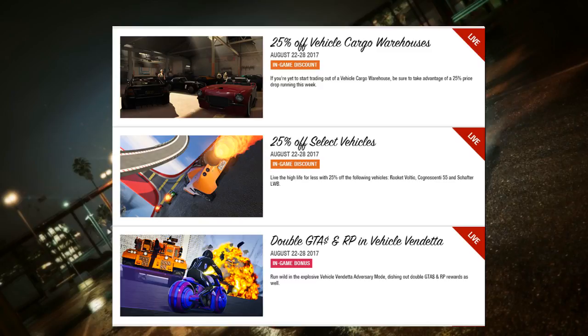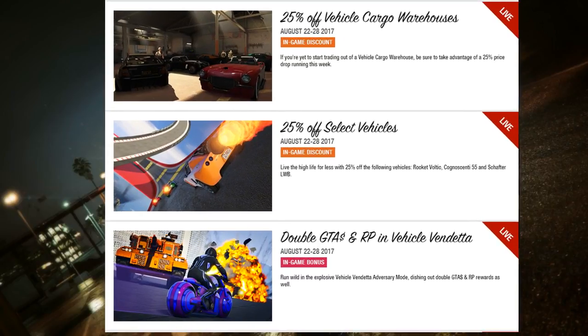There's also 25% off vehicle cargo warehouses. If you're yet to start trading out of a vehicle cargo warehouse, take advantage of the 25% price drop running this week. I don't have the office so I can't check the exact price — let me know in the comments if you do. Additionally, there's 25% off select vehicles: the Rocket Voltic, the Cargobob, the Sentinel Classic, and the Schafter LWB. They're both vehicles that can be armored or non-armored and are pretty cheap — maybe around 150,000 or so.